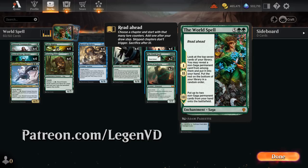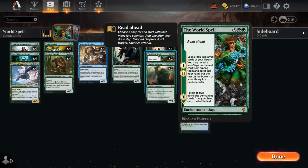The 7-mana Mythic Rare Enchantment Saga featuring the new read ahead mechanic, which appears on sagas, potentially now letting us skip some of the earlier chapters and go straight to chapter 3 if we want to — in this case putting up to two non-saga permanent cards from our hand straight onto the battlefield. We can also find those expensive cards with the first two chapters, where we get to look at the top 7 cards of our library, revealing a non-saga permanent card from among them and put it into our hand.